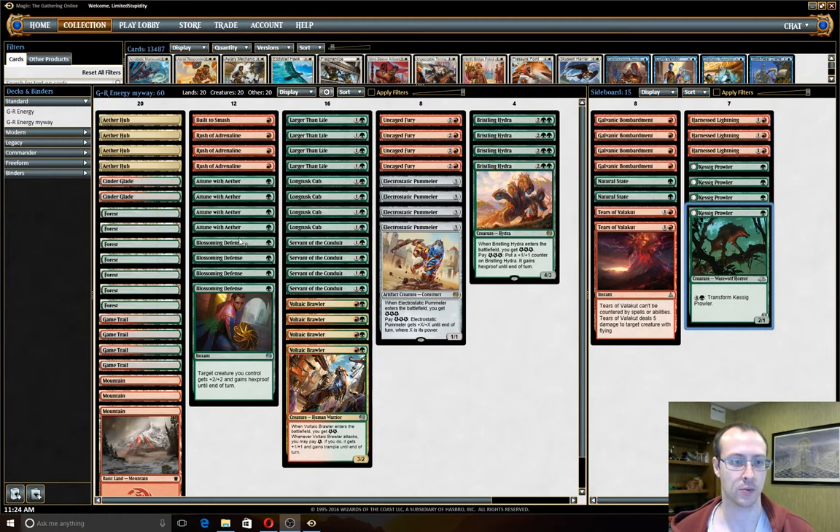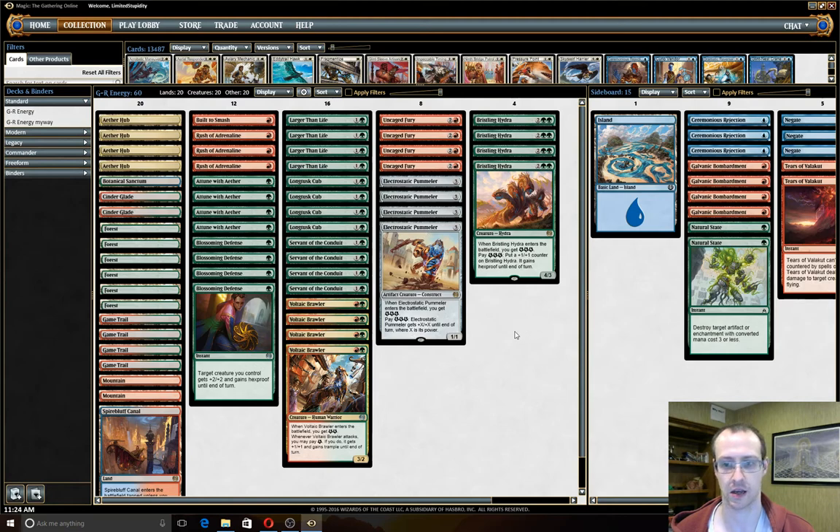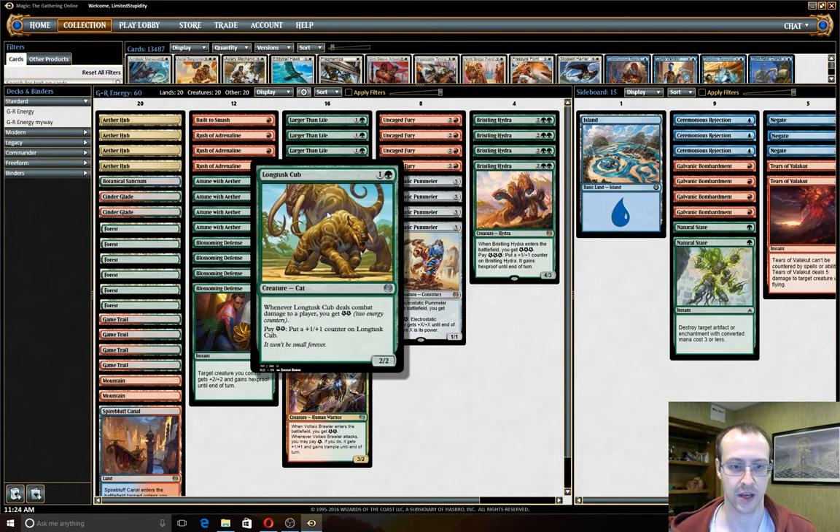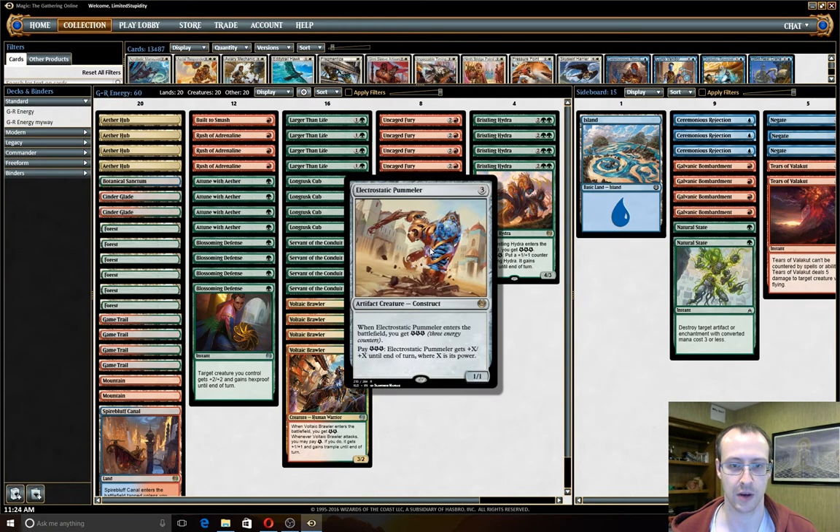On to something a little bit different — we are running plain standard. This is the deck that Joe Lissette used to win the Star City Games Players Championship in the standard portion. It's fairly linear: you want to get a lot of energy and use it to make your Pummeler huge.